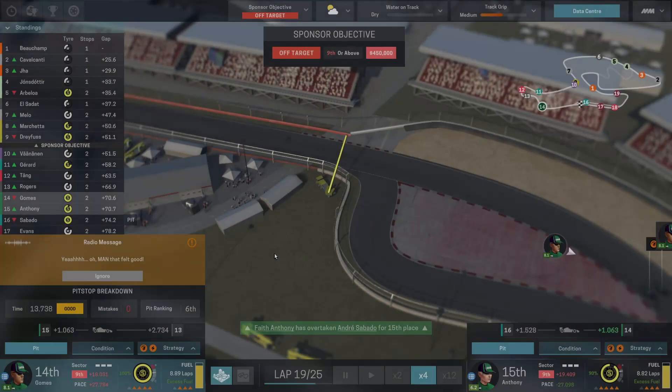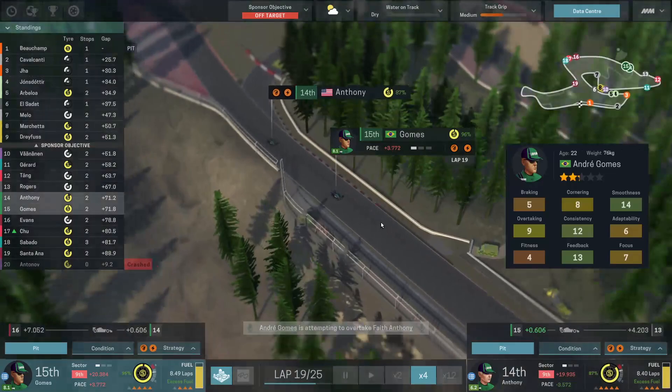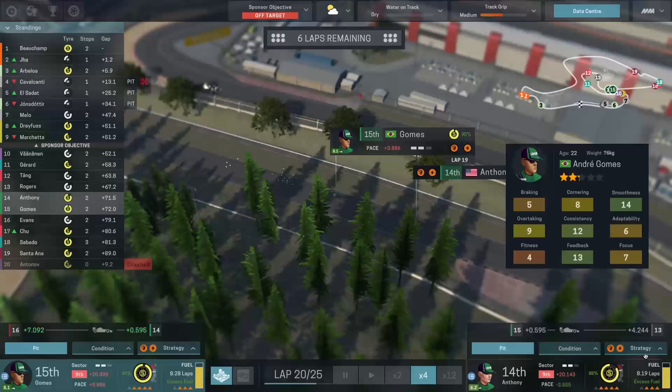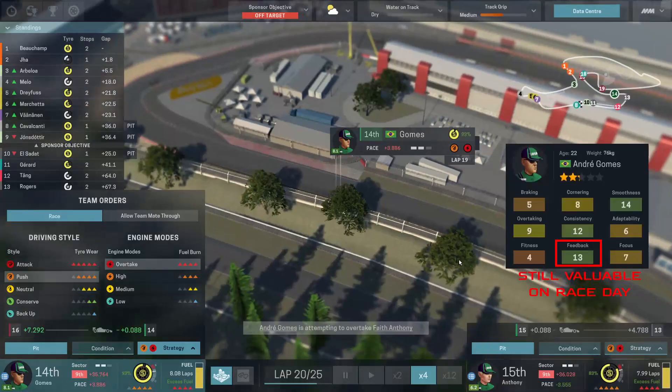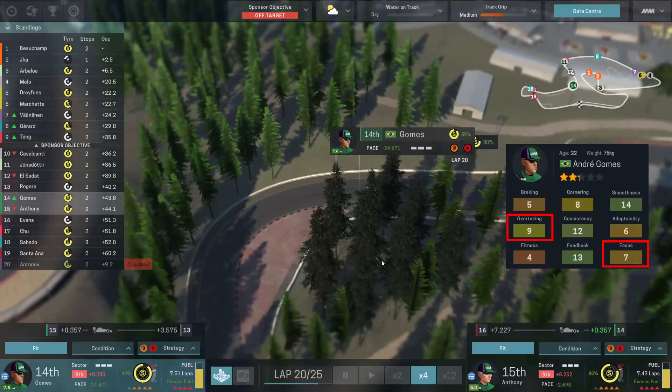Aside from the car, the driver has the next biggest effect on your speed around the track. All nine of the driver stats contribute to their ability to push the car to its limit, so you'll want to acquire the best drivers you can afford that have stats as close to 20 as possible in each category. Yes, even the feedback score translates to race day beyond its ability in car setup. Among these nine, I believe that the overtaking skill and the focus skill are of slightly higher priority as they affect your driver's ability to pass other cars on the track and lower their chances of mistakes while driving.